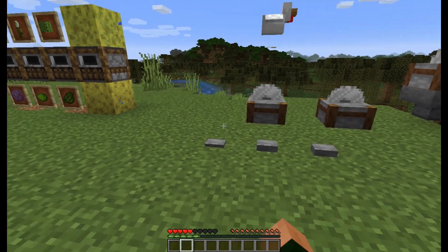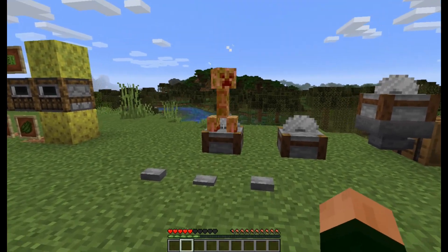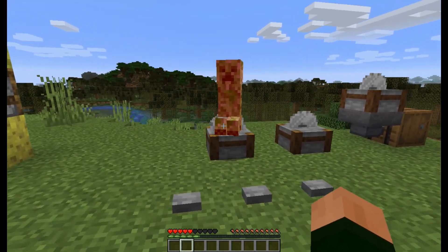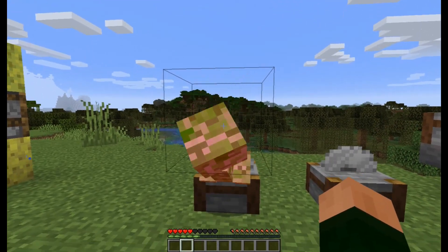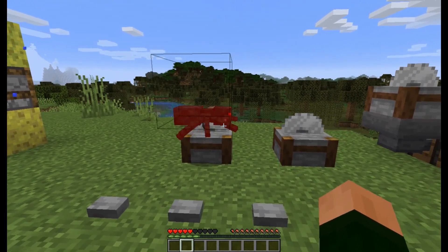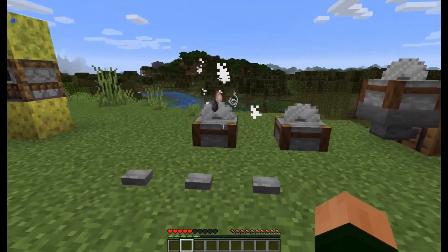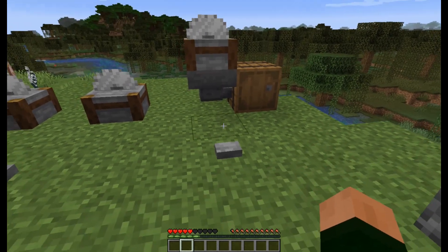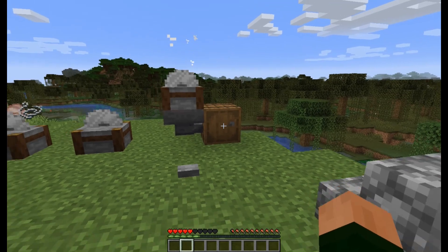Not only does it hurt you, but it will also hurt mobs — in this case animals, the dreaded creeper. Just die, creeper scum. And ugly little cave spiders — oh yeah, die. And the great thing is since this is a half block, you can put a hopper underneath it and it'll suck the drops right in!